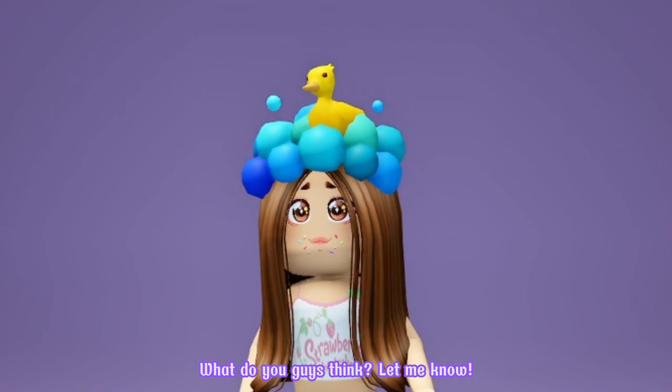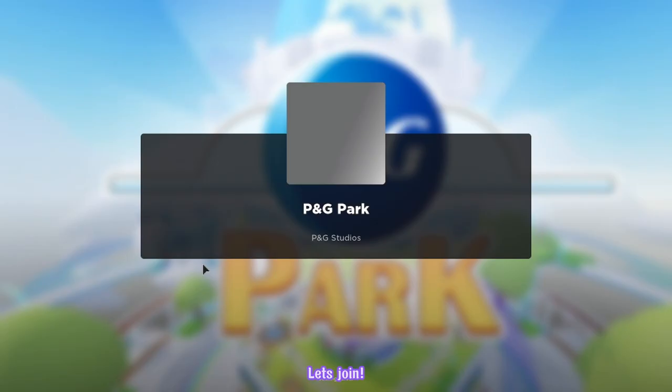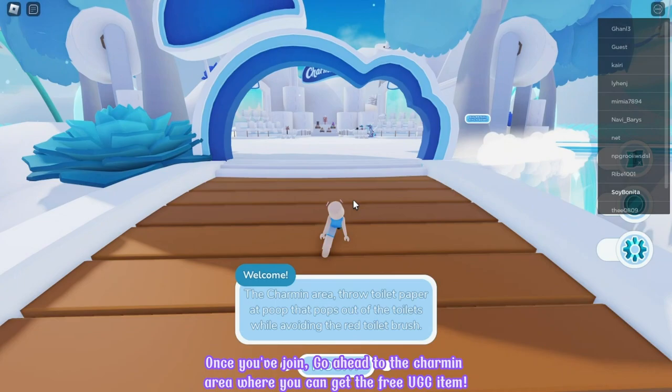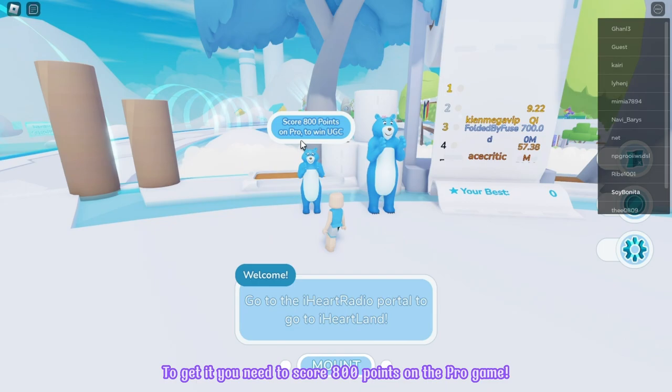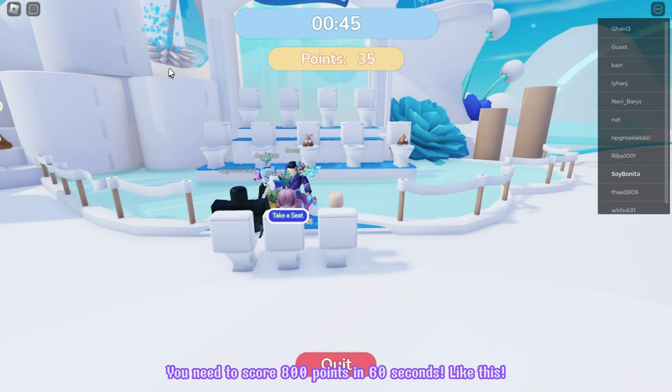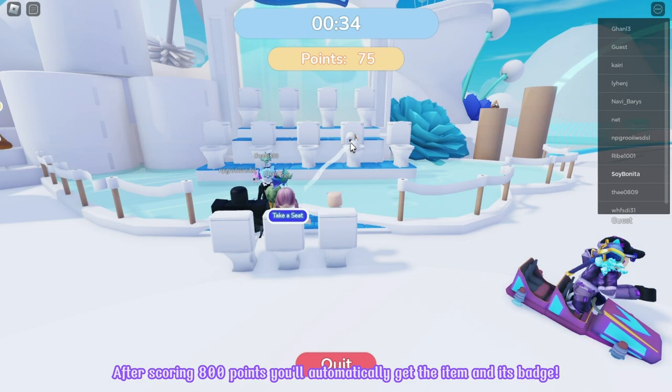Go ahead and join this game P&G Park. I will make sure to put the game link in the comment section. Let's join! Once you've joined, go ahead to the Charmin area where you can get the free UGC item. To get it, you need to score 800 points on the pro game. You can play it right over here. You need to score 800 points in 60 seconds. After scoring 800 points, you'll automatically get the item and its badge.